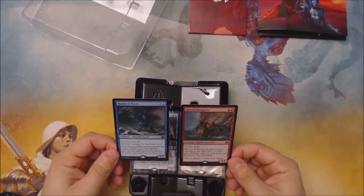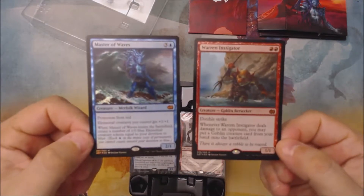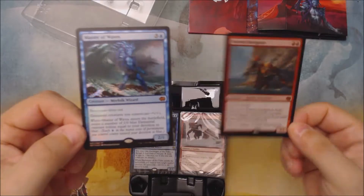So we do get these: a foil Master of Waves and a foil Warren Instigator — one for each of the decks. Pretty nice.